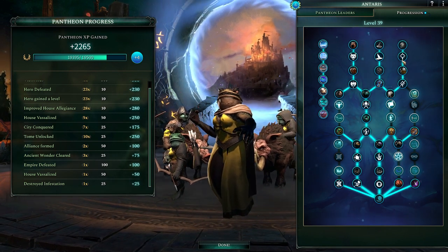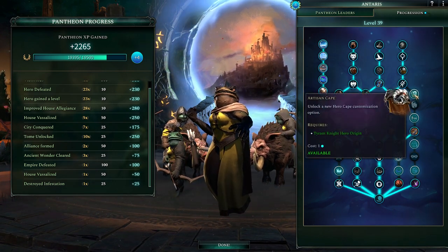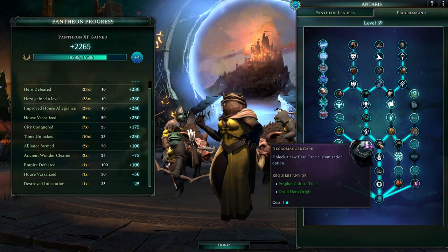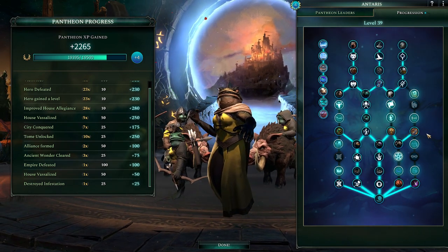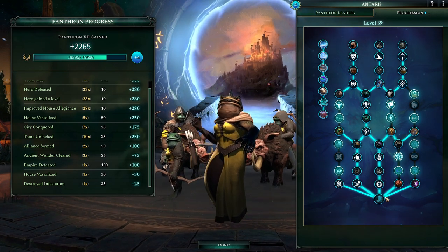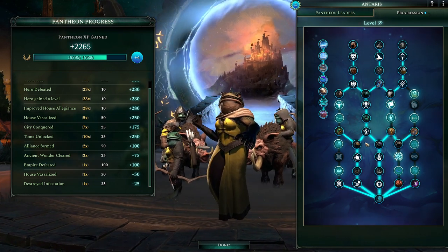And then you can unlock these things here in this tree. These are just kind of auto unlocked as you go. And everything here that's blanking - you can unlock now. Some of these are helpful for your starting stuff, like you can unlock Perfectionist Artisans to build a different kind of race. But I think everything else I got left is mainly cosmetic.